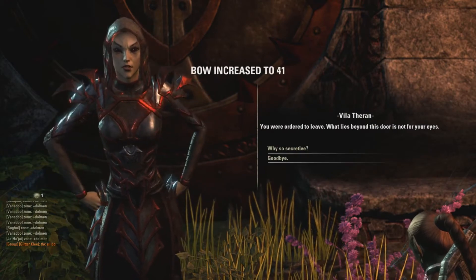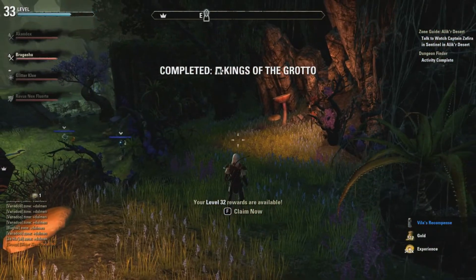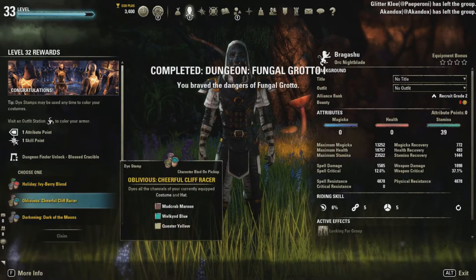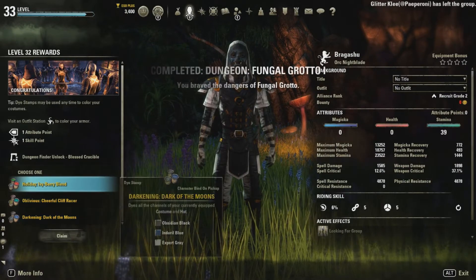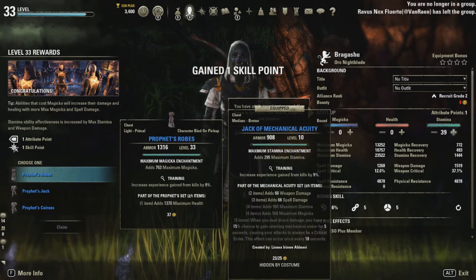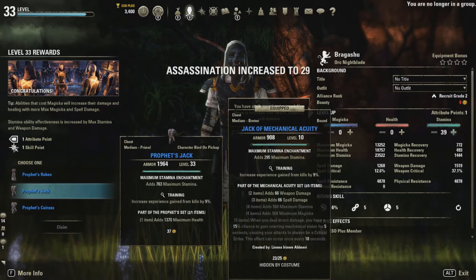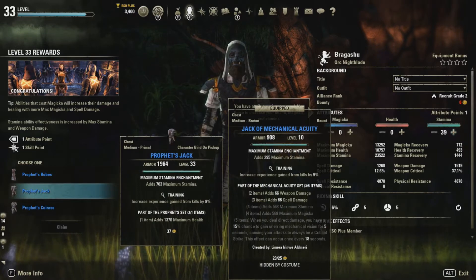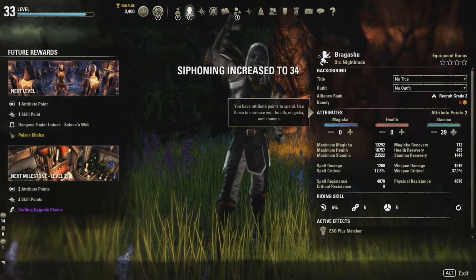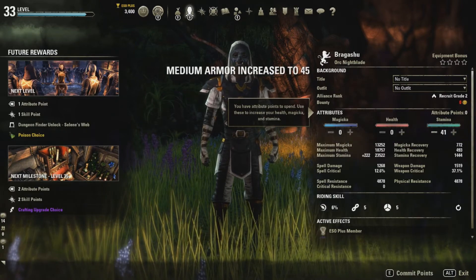If you're wondering how to get the XP scrolls, I got quite a few from just the daily rewards, and then I bought a starter pack which was on sale this week and got 10 50% ones as well. And of course if you have gold you can buy ambrosia drinks from the guild stores, which are also available at 50%, 100%, and 150% XP bonus. That's basically the fastest way I found to level from 1 to 50.